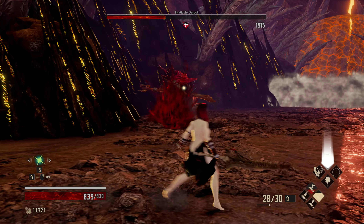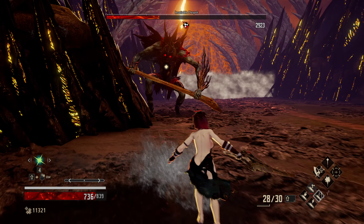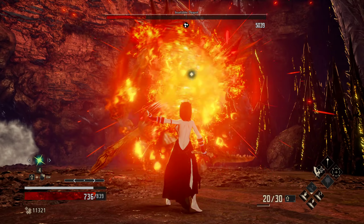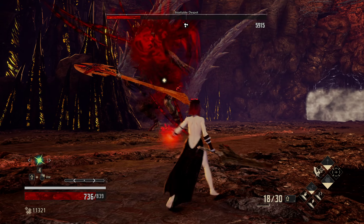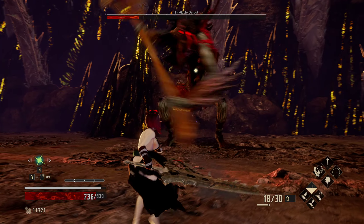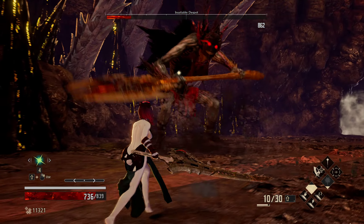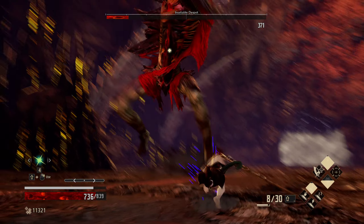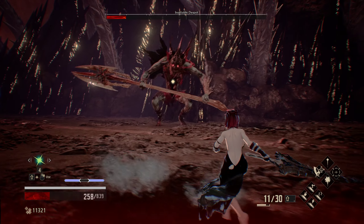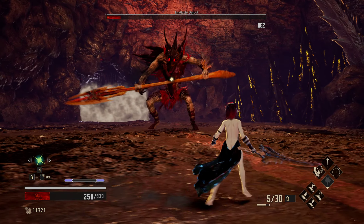If we hide over here, he won't be able to get to us as easily. See how much damage he's taking from the poison — that's very good. Now we can go towards him and get some slashes in. That sweep right there is extremely dangerous. There's that sweep again — I was underneath him, so he took advantage of that.